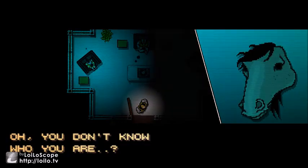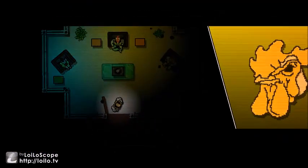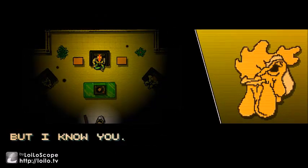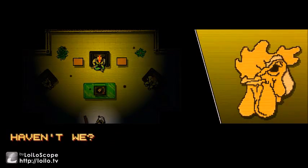Who do we have here? You don't know who you are — maybe we should leave it that way. But I know you. Look at my face. We've met before, haven't we? I don't know you. Why are you here? You're no guest of mine.